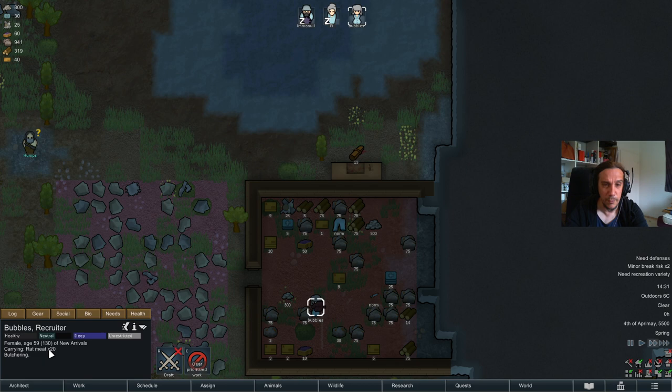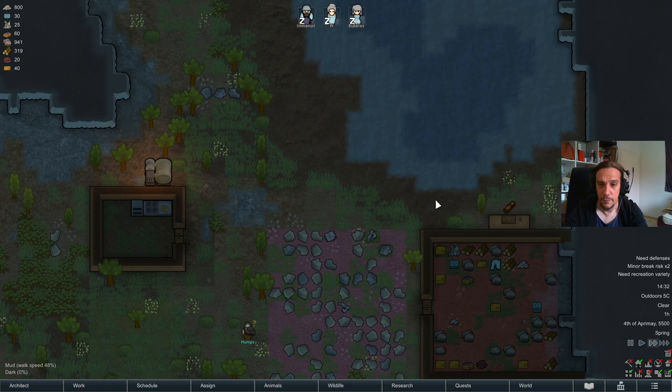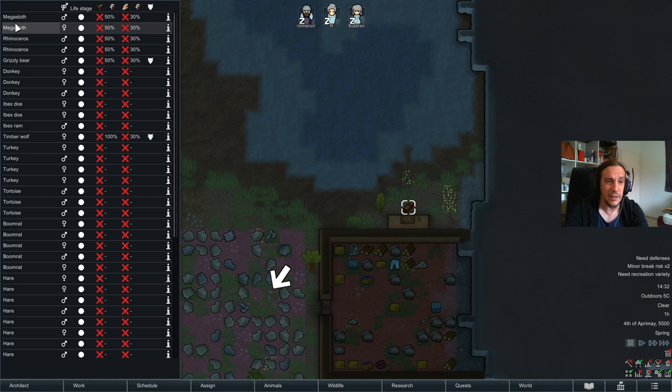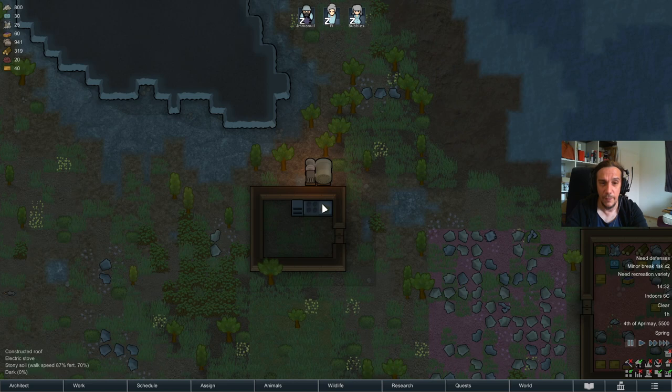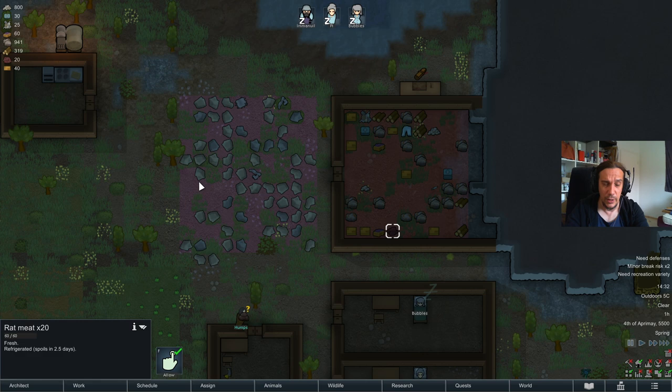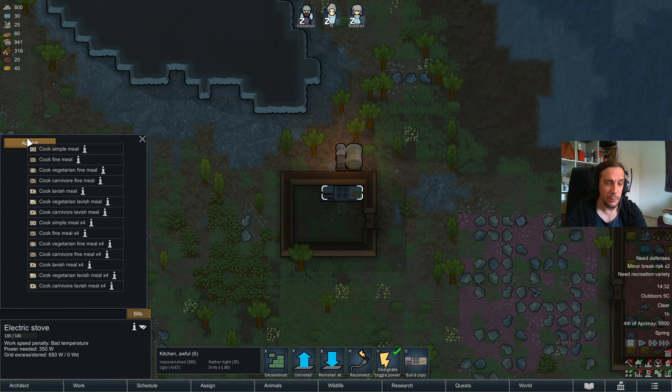After butchering a creature, she carries a portion of the meat, and there's also leather left over. Butchering animals about 95% of the time leaves some leather — only a couple of creatures have none. The leather is dependent on the creature you butcher, and every animal has a different sort of hide with different stats. Now we have raw meat. Raw meat doesn't make people too happy, so we transform it at the electric stove. The stove has the same bills menu as the butcher table — every production table in this game uses this same bills menu.